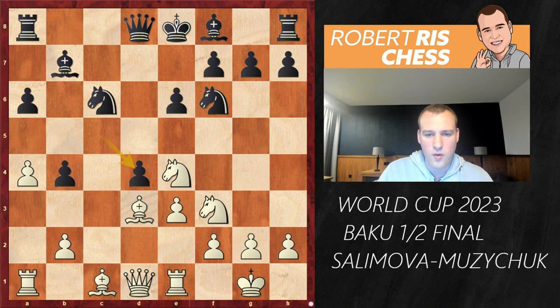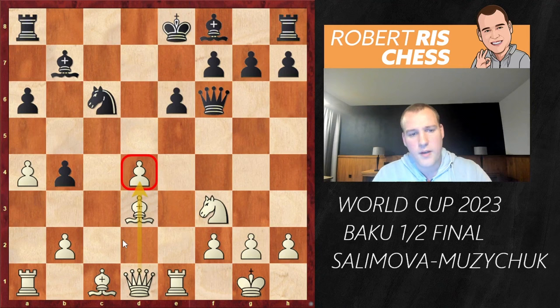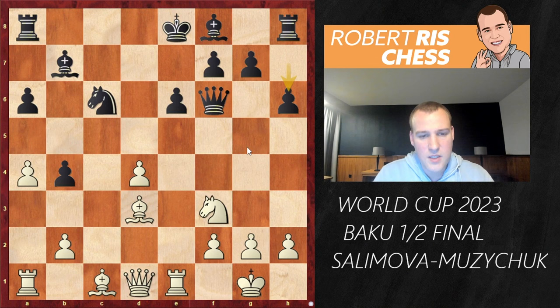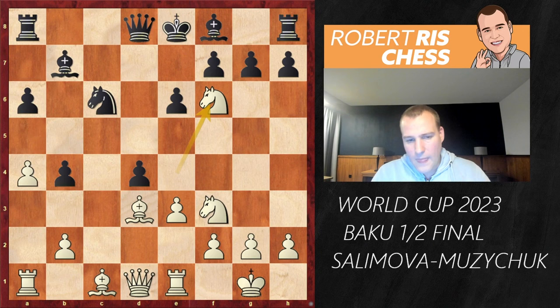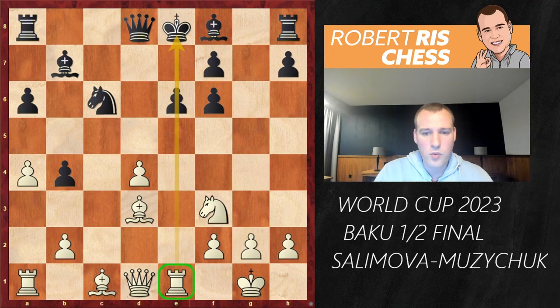She decided to take on d4 first. But now there is Nxf6 check — if you take back with the queen, there is exd4. Once again the pawn on d4 cannot be taken because the queen on d1 indirectly defends it; Bb5 is on the agenda. If you play a random move like Rd8, there is Bg5 and the queen is trapped in the middle of the board. If you play h6 to prevent Bg5, there is d5 — and here we see why it's so nice to have the rook on the half-open file, putting pressure against e6.